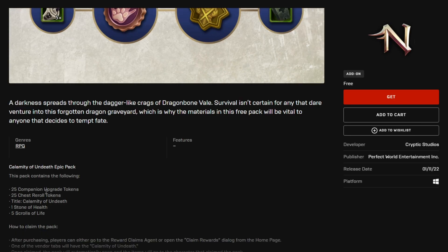Within this pack you will receive 25 companion tokens, 25 reroll tokens, the Calamity of Undeath title, 1 stone of health, and 5 scrolls of life.